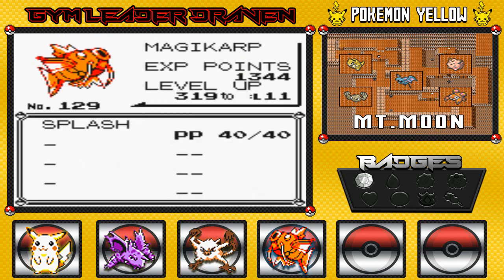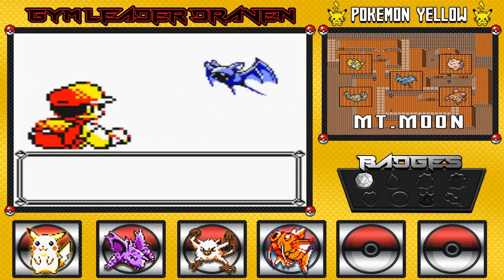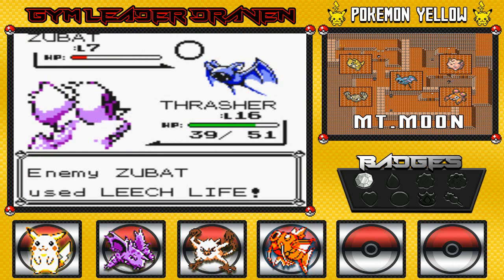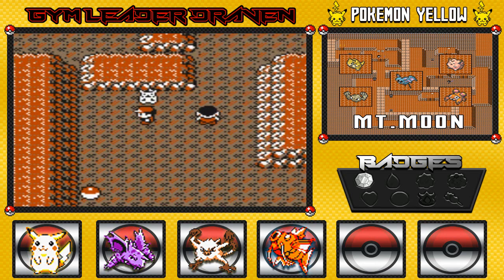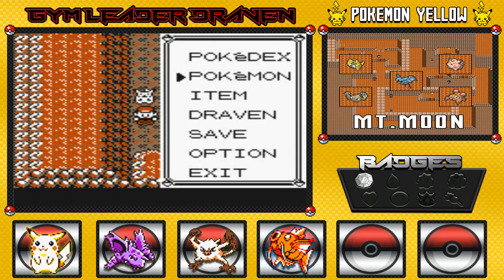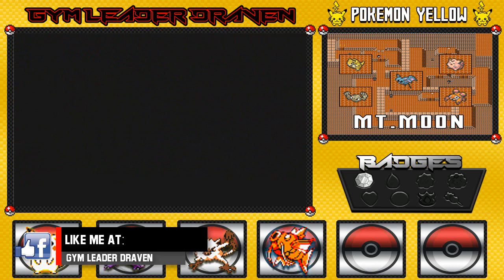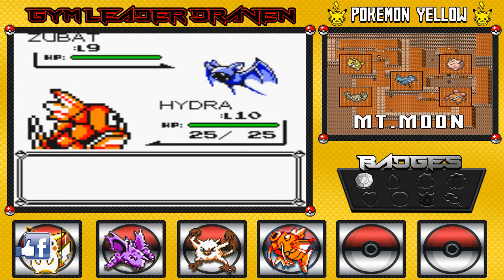Let me check out Hydra — 319 experience points until level 11. I'm probably going to be switching them in and out. There will be a Rare Candy around here and I plan to use it. My strategy is: if the Pokemon I'm targeting with the Rare Candy is close to gaining a level, I gain the level naturally first, then use the Rare Candy for a two-for-one deal.